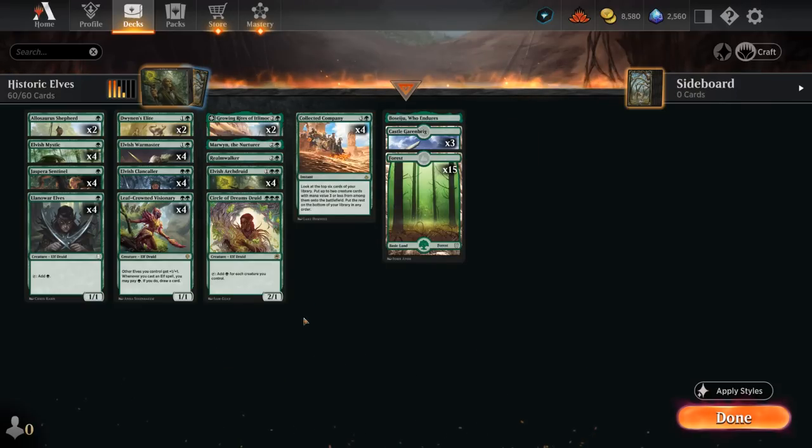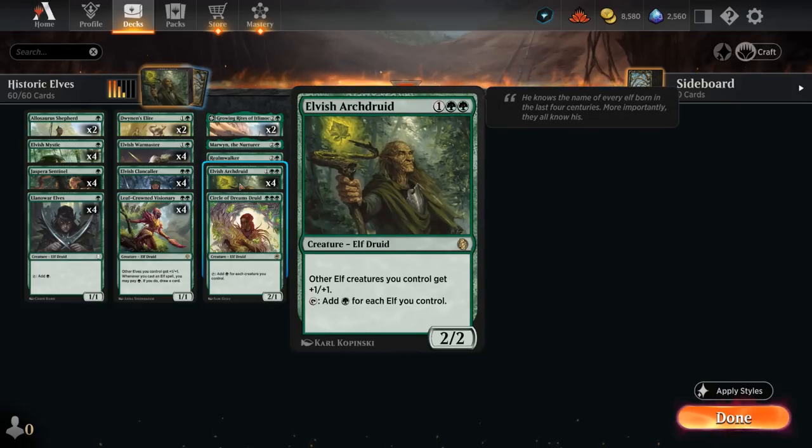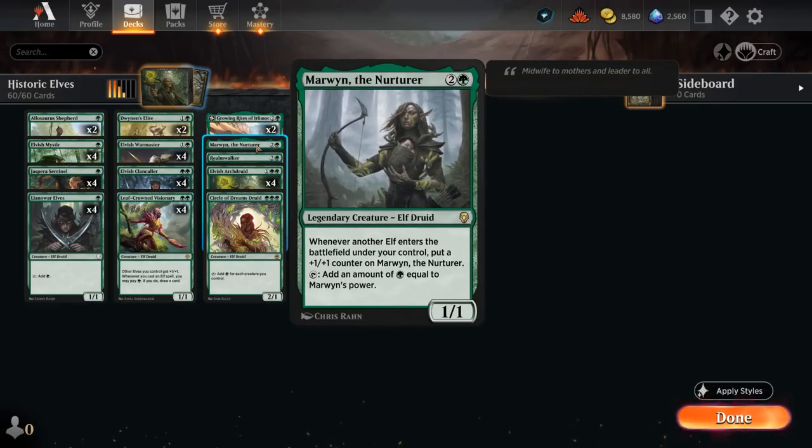At three mana, besides our one copy of Realmwalker, we essentially have all cards that can produce mana equal to the number of elves we control. We've got Circle of Dreams Druid — a 2/1 that taps for green for each creature we control. Elvish Arch Druid specifically taps for each elf we control, which in this deck is the same, and also gives our elves +1/+1. Then Marwyn starts out as a 1/1, and whenever another elf enters the battlefield under our control — including tokens — we put a +1/+1 counter on Marwyn, and then she taps for green equal to her power. She definitely benefits from all the lords in our deck, so now with 12 lords total, Marwyn is better than ever before.